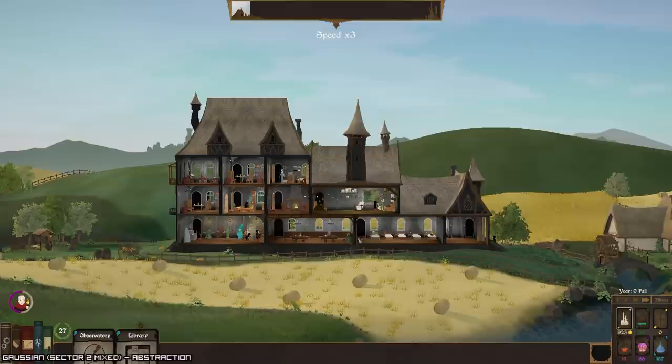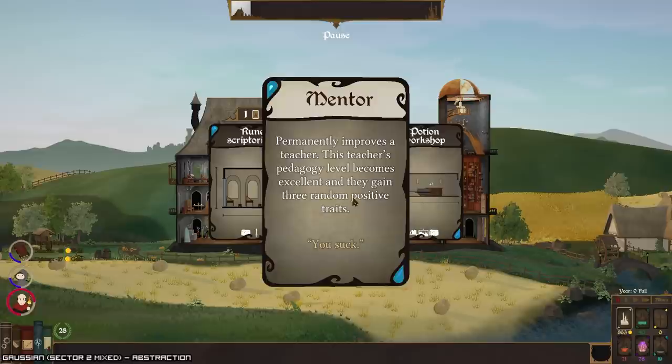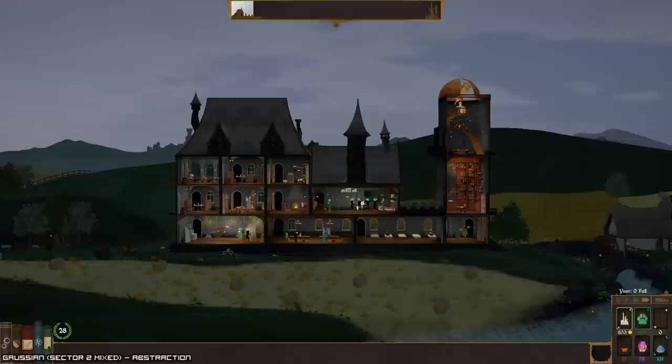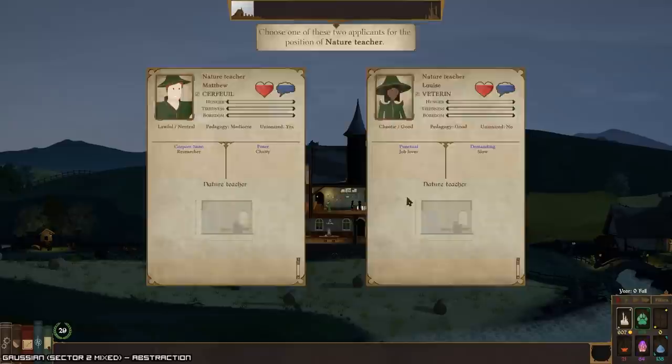We're not gonna be taking a whole lot of damage here. We can just get a mentor right off the bat — hell yeah. Pay them to get out of the way. How about you — arcane room, nature room? I could go all around, mediocre — both of these are kind of bad unfortunately.